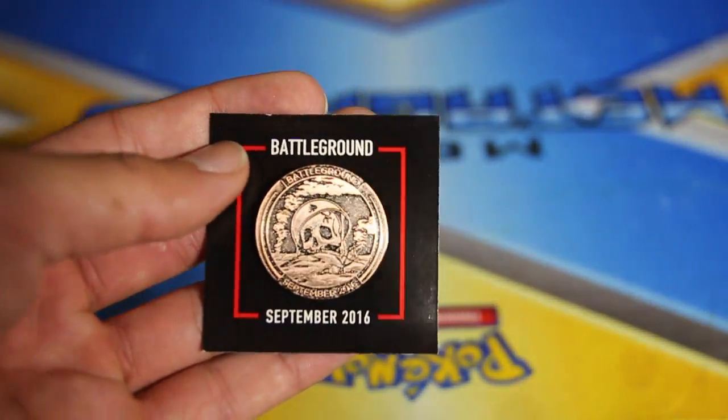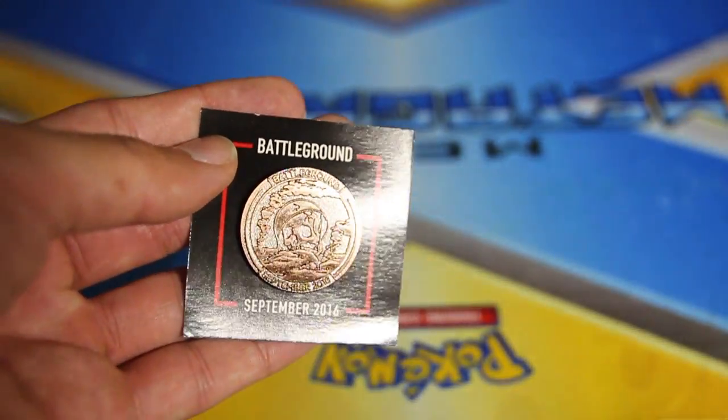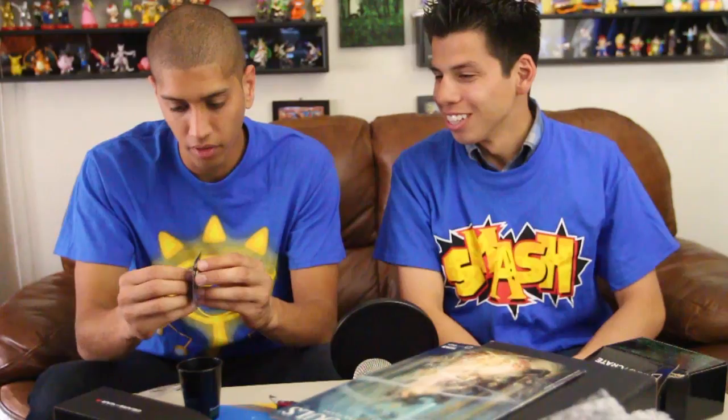The last item we have — the theme was Battleground, September 2016 — it's a bronze coin, a good quality badge. This box is probably the best Loot Gaming we've ever gotten so far. Definitely, easily. So what's your favorite item? The shot glasses! That is all the time we have for today. Stay toasty.